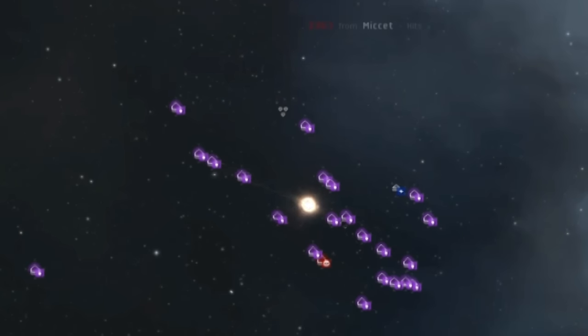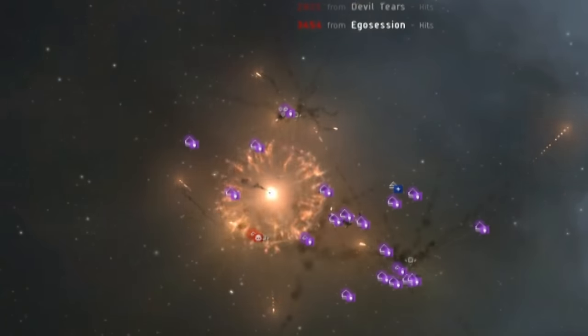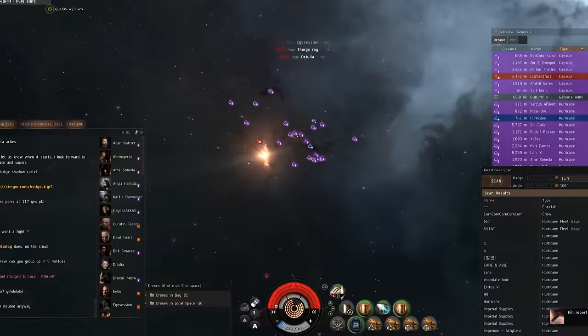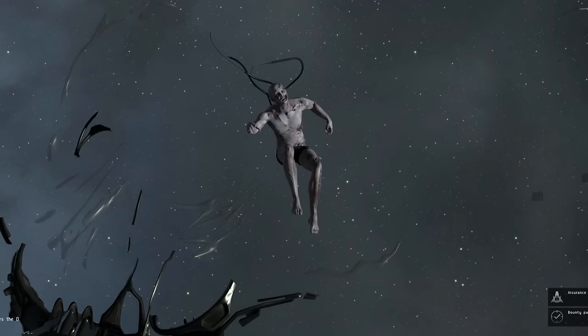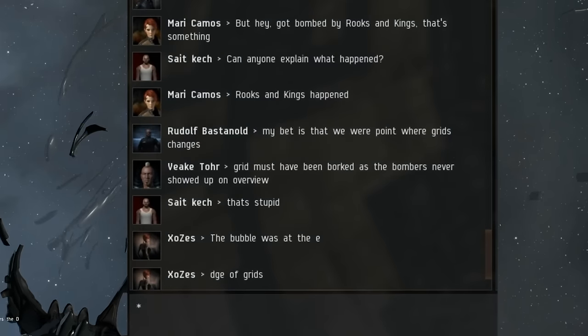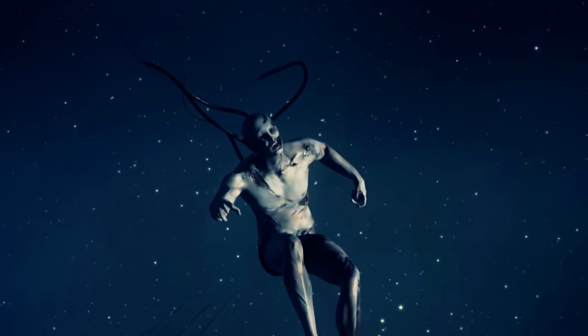Satisfyingly, the bombs appeared from nowhere, and although firing with more than a full squad of bombers, the bombs did not destroy each other. To their credit, the Goonswarm fleet did reverse engineer what had happened, and in a rather macabre show of good manners, one of their members collected the two dozen or so corpses and presented them to us.